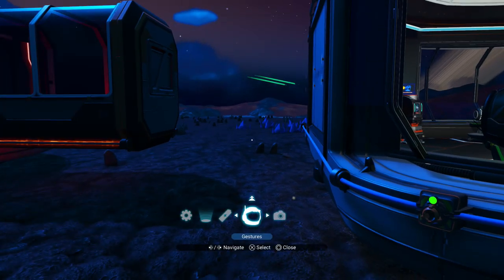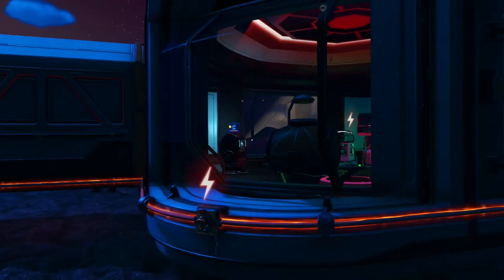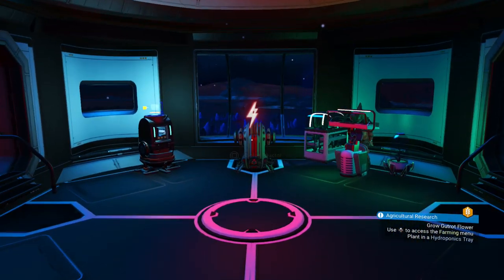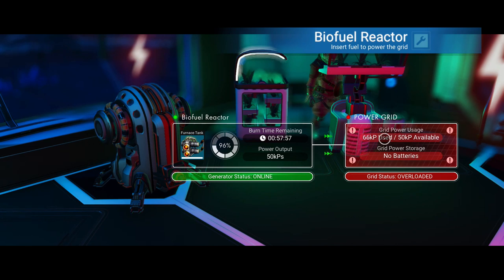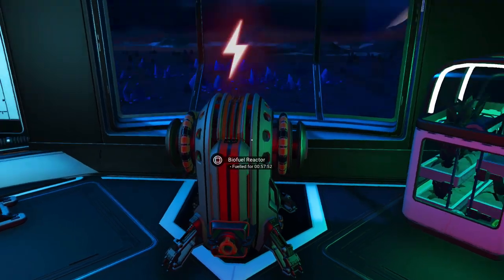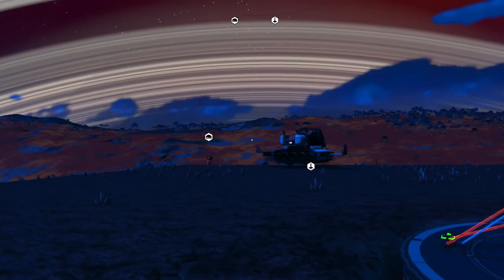I've been testing and mucking around with some other stuff. You can see I've got more base sections. Watch what happens when I connect the rest of this base up. You'll notice the power has gone off — that's because I need 66 kp and this only outputs 50. So to get the remaining, I'm going to either need another biofuel reactor or I could start thinking about other ways to power up my base.